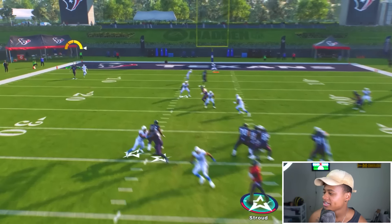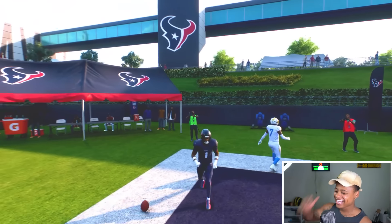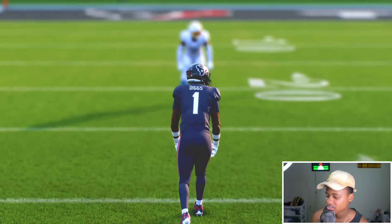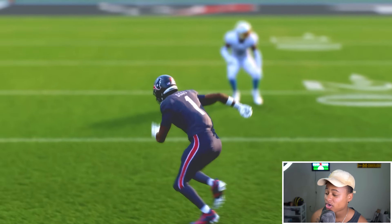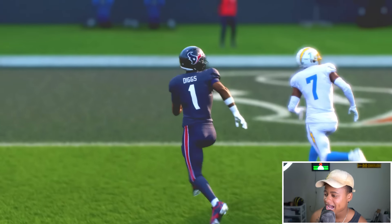First play one-on-one - Stefon Diggs one-hander, let's go! With the right this time. His drip is different, honestly - no glaze, that's why he'd be getting featured in Vogue and stuff like that. You got that drip, slow motion back shoulder, good ball.